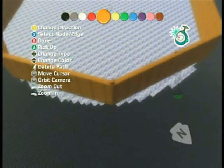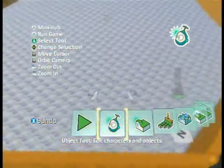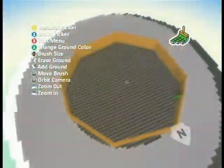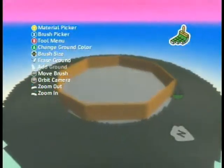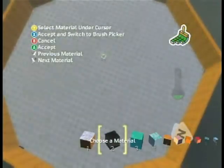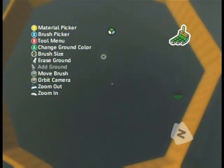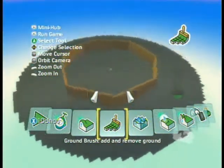Now that we have that done, we can change our ground again if we'd like. We'll use the magic brush — we don't need to use it, but I might as well show you. This is selecting all of the white part, which is what we want to change. We're already on the black material, so we're just going to hit A to change the ground color. Now we can go back to our tools and zoom out, and as you can see, now it's all black.